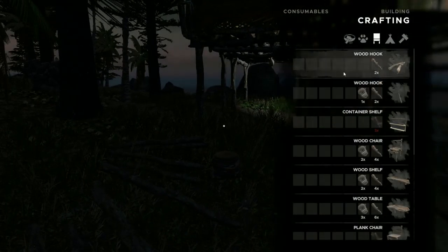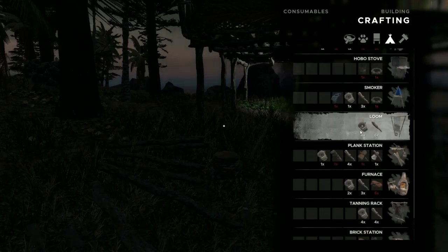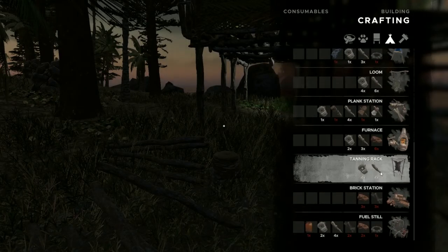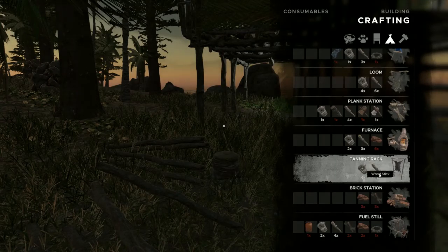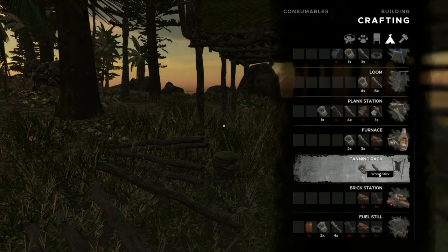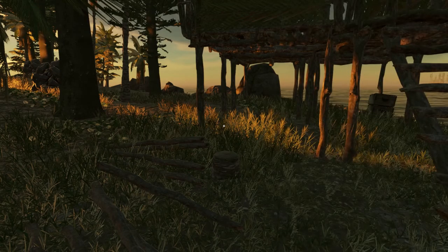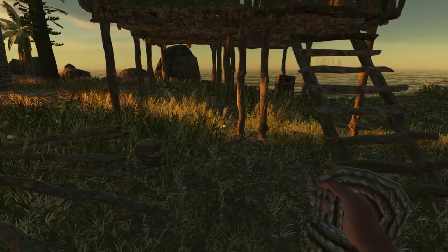The next thing I wanted to build was a loom and a tanning station. For a loom it's pretty straightforward — you need six sticks and four lashings. For the tanning rack we need four wood sticks and four lashings. In particular I don't like to kill the wild boars until I have a tanning rack because that leather is very useful and not something you find a lot of, so it's good to have that up and running.